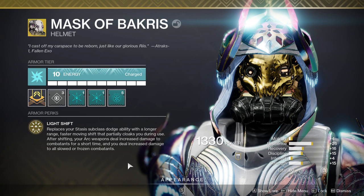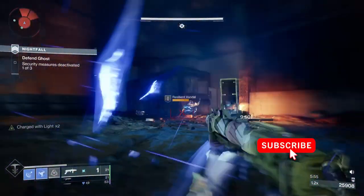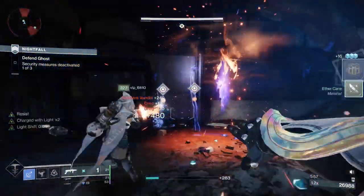Mask of Akris also has the ability that after you blink, you deal more damage against frozen targets and with arc weapons. With a grenade launcher with Chain Reaction and frozen targets everywhere, I can litter the battlefield with carnage.